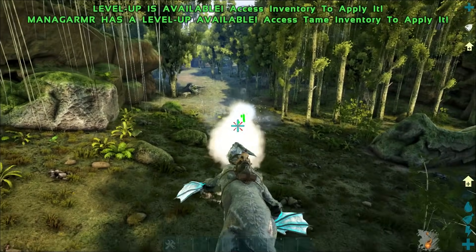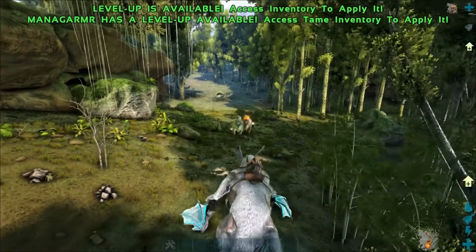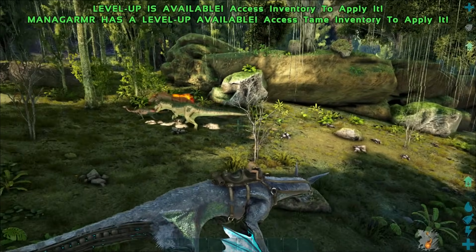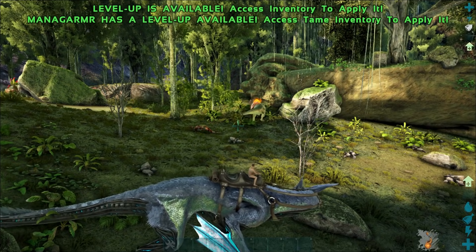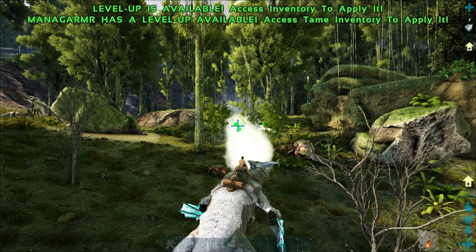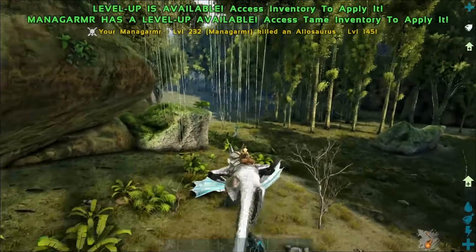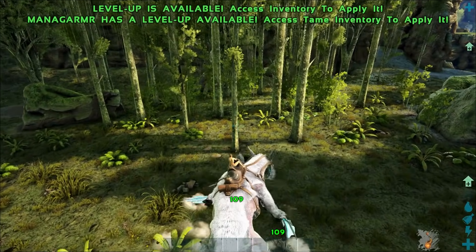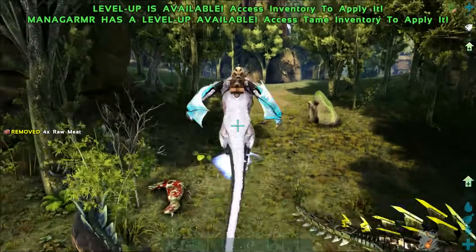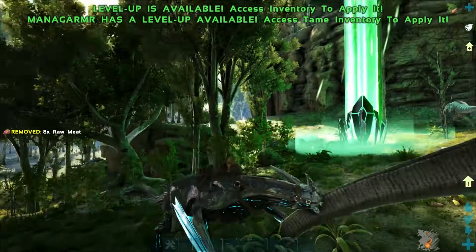This guy utilizes a crap ton of stamina which is why it's a little bit slower than your traditional methods. However he makes up for it with his ability to freeze literally anything — you can see here these Allos have been frozen solid and we were able to hold them in place for a while. Now this is post-nerf. Before the nerf they were absolutely destructive — you could snipe enemy dinos out of turret range and nothing could stop you. Managarmrs can also do the dive bomb attack which can kill enemy players off the back of mounts quite easily.